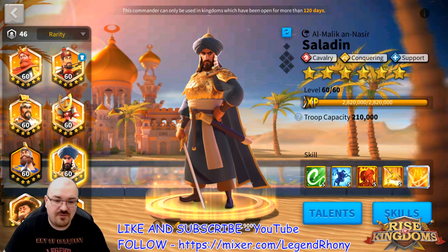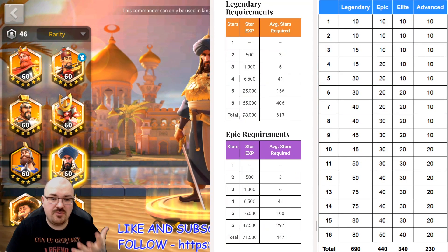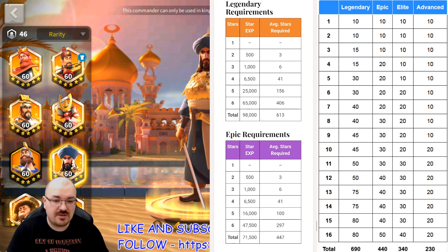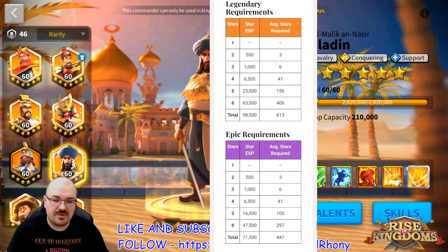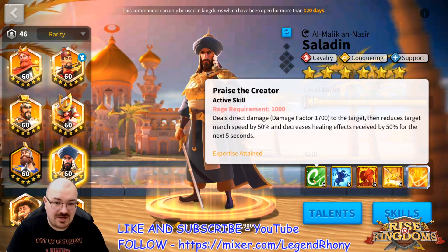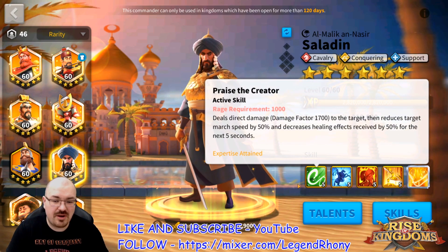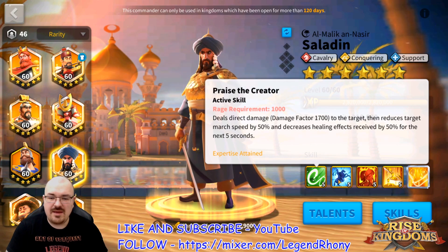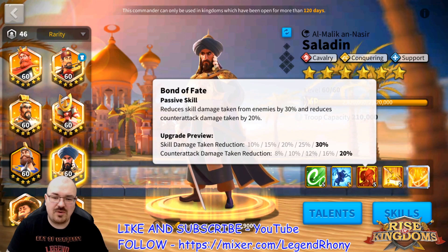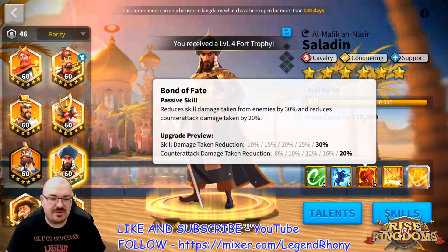Before we go further, remember a couple of things. You want to know how expensive it is to upgrade those legendaries and approximately what stars to bring them to — six star is the target. You want to keep them at one star to upgrade their primary skill first, which is the most important one. After that, unlock the second skill, or in the case of Saladin, the third one — max them one by one.